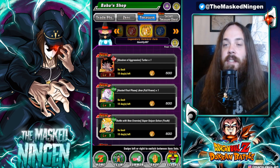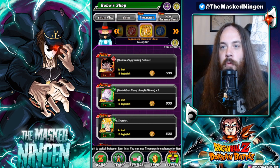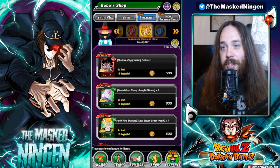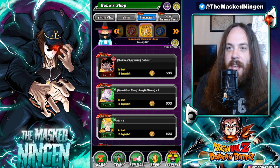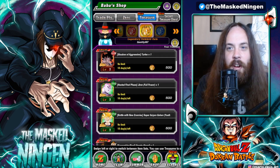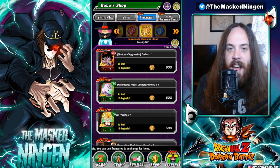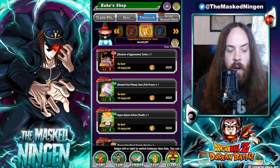So if I say in this video this is who I think is number one and this is number two - if you already have number one with two dupes and you don't have number two, you should probably go for number two. The top three in the shop are Turlez, Jiren, and Gohan - all ones I think are worth considering.